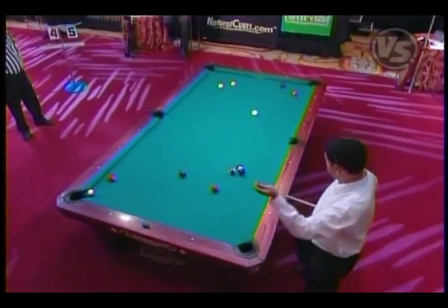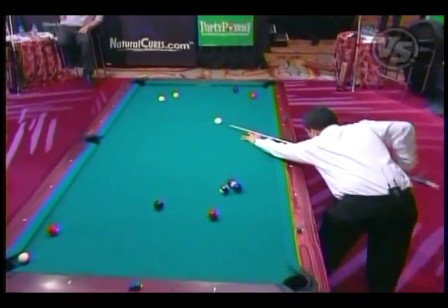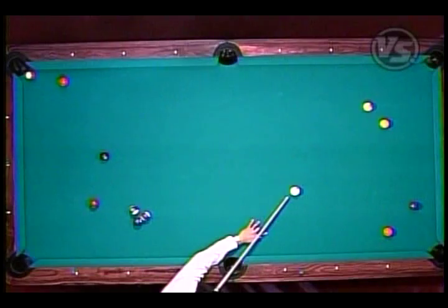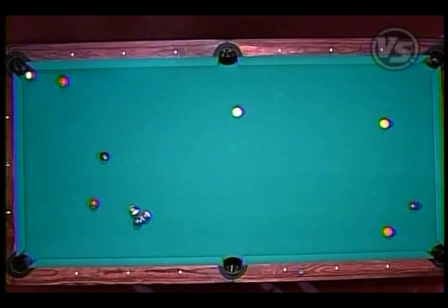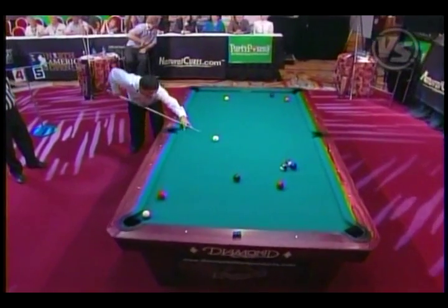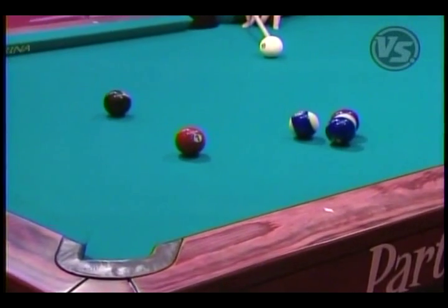Now he has a little problem. He's going to play the nine, probably come out towards the center of the table. You notice that ball that's hanging there — he has not elected to shoot it because he's blocking the red ball. So if he did make a mistake, Gabe Owen would still have a big problem. He's going to have to draw the cue ball back a little bit and open these two other balls up.